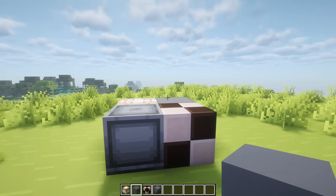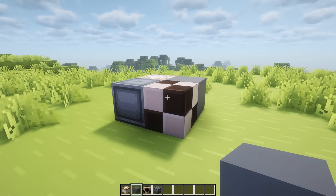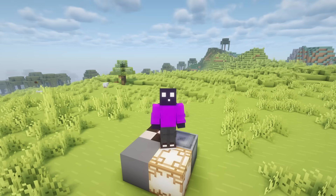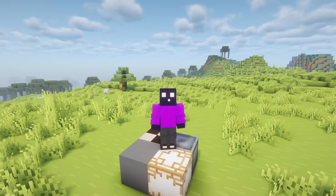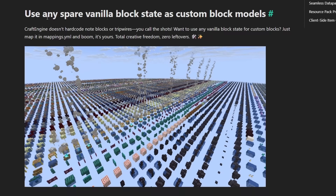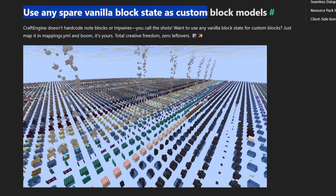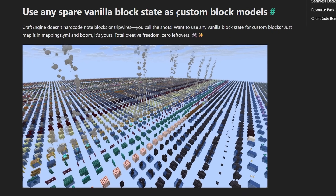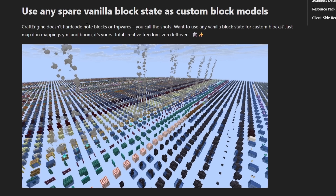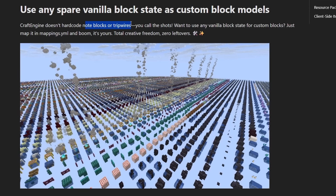Now the way that Craft Engine displays these custom blocks to the client is very similar to the way that other custom content plugins do it. Though because it actually registers the blocks it is a bit more customizable. For example, Craft Engine will kind of allow you to choose a vanilla block which is similar to the custom block you're trying to add, just to make it all look and feel a lot more natural and more vanilla.